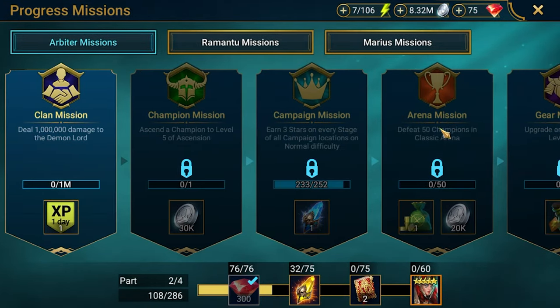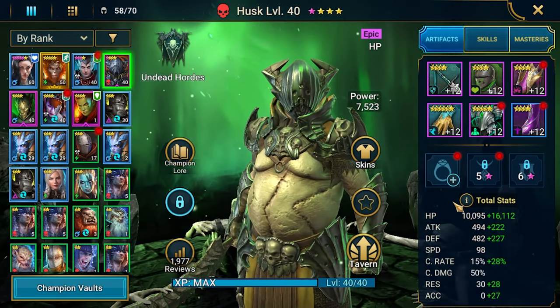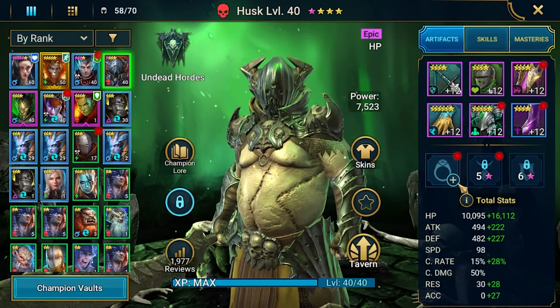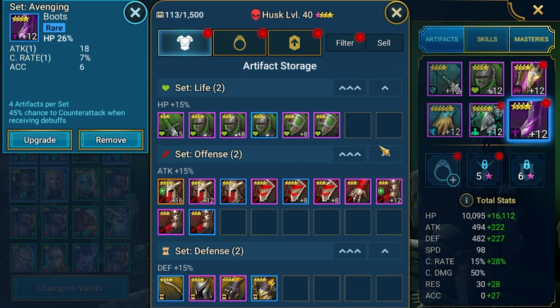Now let me show the builds for Husk and Tyrell. Husk is still a four-star at level 40 and already has 26,000 HP — a lot for this early stage. From artifacts I managed to get 150% more HP for this champion, mostly from six-star gauntlets, though not fully upgraded. We've got a flat HP chest and a four-star HP boost on the gauntlet.